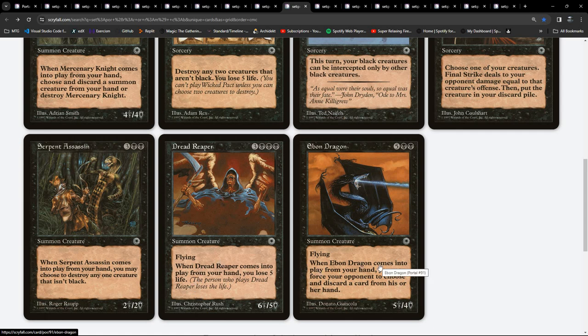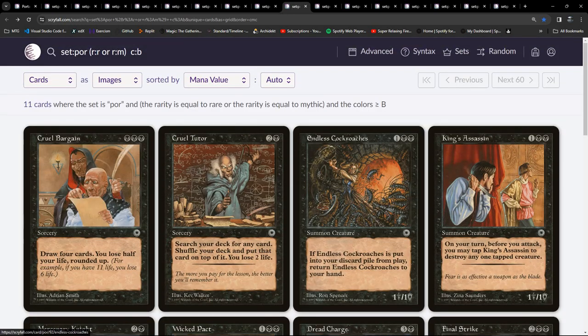King's Assassin - tap to destroy one tapped target creature. These assassin cards turn up in different guises; this one's a 1/1 for three. Something you've probably come across - Mercenary Knight: looks like there's some conditional stuff, when it comes into play if you don't discard another creature from your hand it just blows up. An additional cost for getting a 4/4 above the curve for two and a black - pretty cool. And you can't discard Endless Cockroaches to it because that says 'when it dies' - darn, so close to a Portal combo!